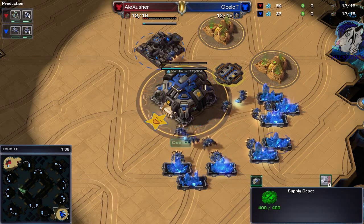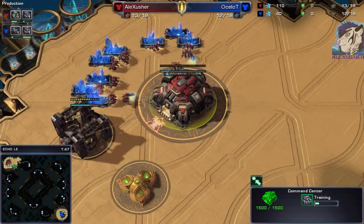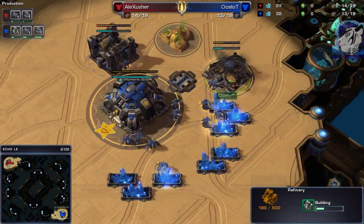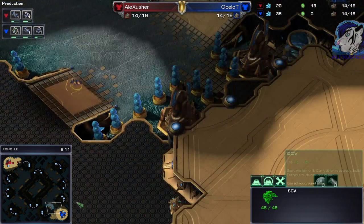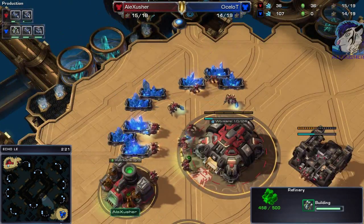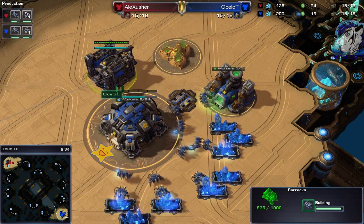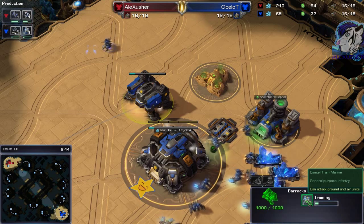He gets his barracks immediately after the supply depot, which is fine. But I'm getting the 11 gas and the 13 barracks — barracks on the way. That was a 13 gas from Ocelot, and he sends out an SCV to scout, which is never wrong. Getting some information can't be bad. His gas finishes right now. I assume we're going to see a Reaper, but I could be wrong — normally if you get a 13 gas you go for Reaper. But no, it's a Marine first. Interesting, very interesting.